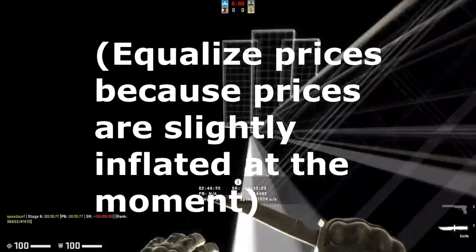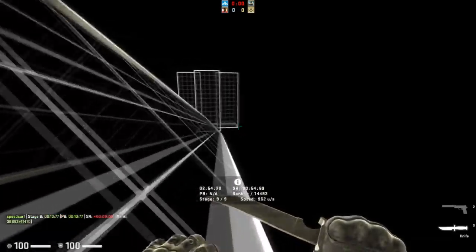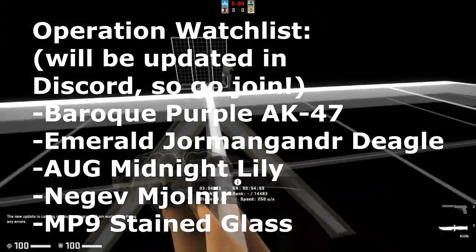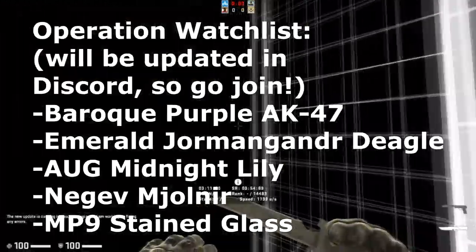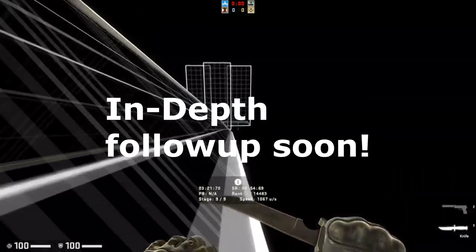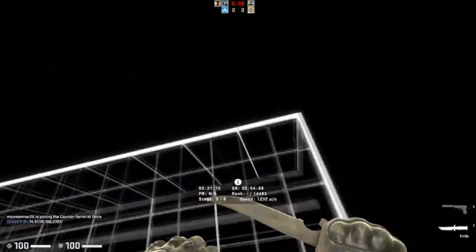This can be a very good opportunity to buy operation stuff. You want to do this at the beginning of the winter sale — around December 19th when it starts. Wait maybe one or two days, then look at the market and see what's down. If you can buy some operation skins for cheap, that's going to be pretty good. You can also buy pre-existing skins like the AK Red Line. Once the winter sale starts, I'll be making a more in-depth video on exactly what you should buy.